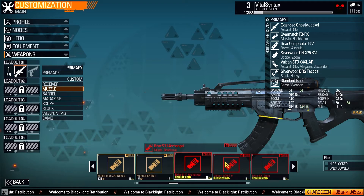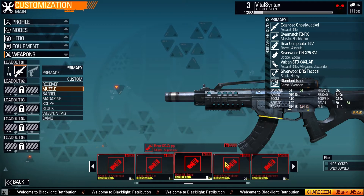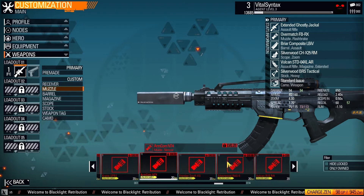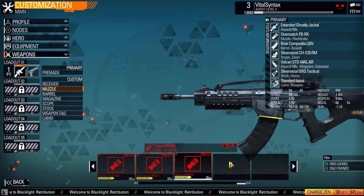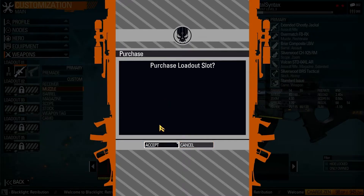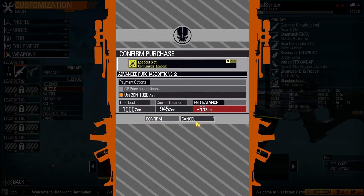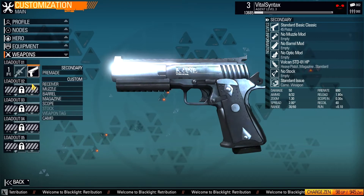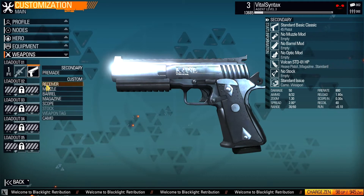Nodes I think are like challenges — I'm not exactly sure what those are yet. The hero section actually allows you to have multiple different soldiers. So let's say you want to make a whole new account type of thing and have new stats without making a new account — you can just add a new soldier. You can leave your current unlocks and settings alone and just make a new soldier, which is really nice.